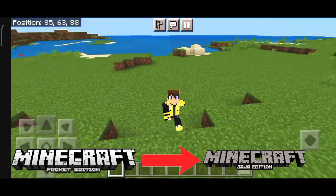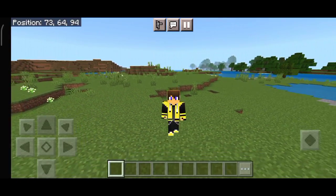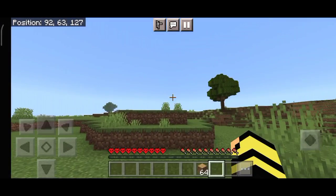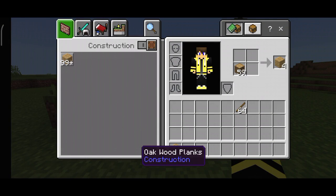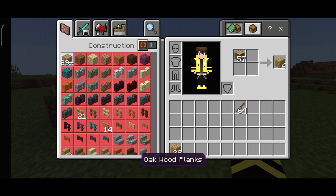So the first mod is Java UI, which gives you the Java Edition interface. You can also see here — if I craft something, there is a crafting menu, but you will go directly into the inventory today, as you can see on the screen.